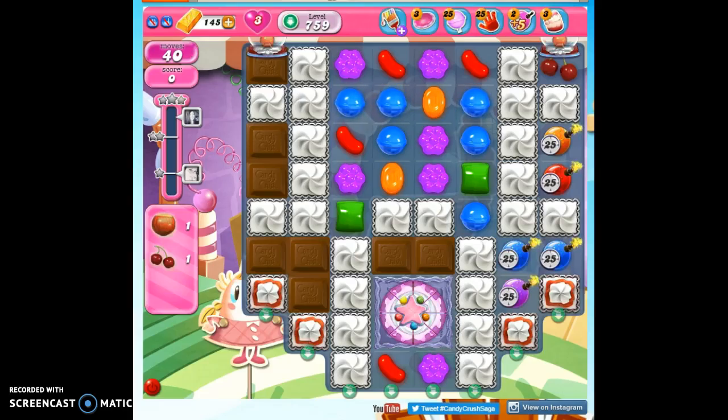Hi friends, this is Susie, your Candy Crush Guru, here to help you solve the puzzle of level 759, where we have 40 moves to collect two ingredients and reach 80,000 points.